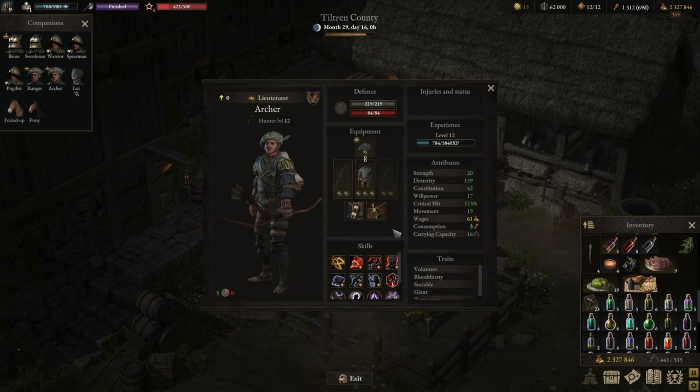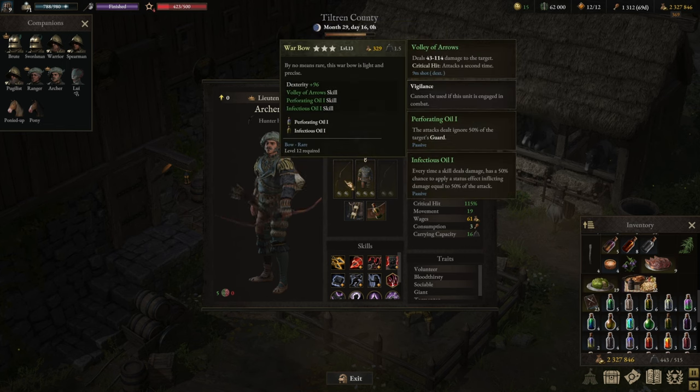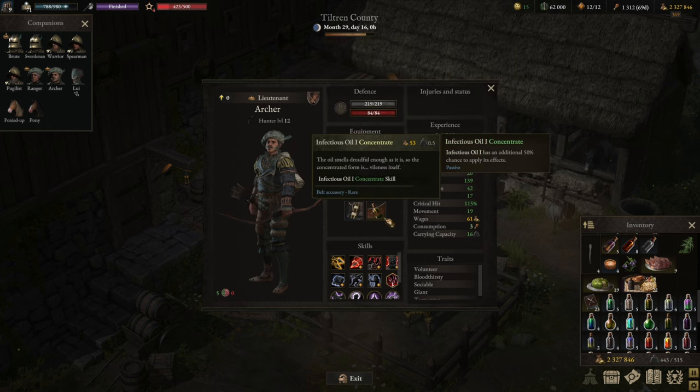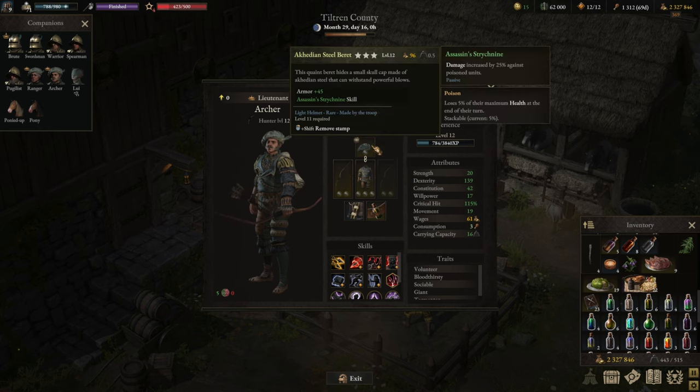As for the equipment, I want to make sure we're not using strong equipment — just self-crafted or easy-to-find gear so the build carries the game, not the equipment. We're using self-crafted light armor, self-crafted light helmet, and in this case a War Bow — but this can easily be replaced by a self-crafted bow. The War Bow just has a nice ability that is quite helpful. We also have a self-crafted belt accessory to round it up.